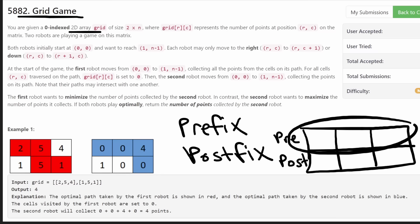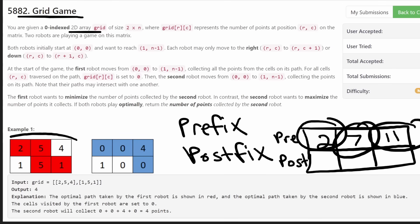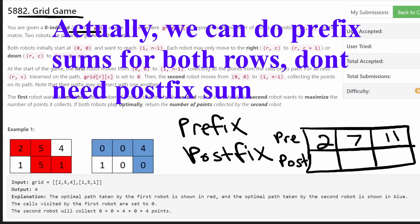We can compute these with a single loop. Going left to right: we have a two, so we put a two. Next we have a five, so we put five plus the previous value of two — that's seven. Then four plus seven is eleven. So two represents the prefix up until the first element, seven is the prefix up until the second element, and eleven is the sum of the entire array. We do the same thing for postfix in reverse order.